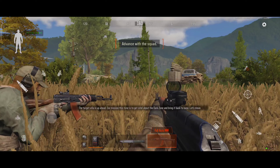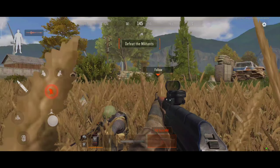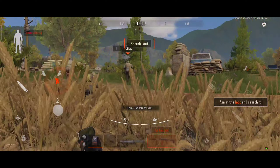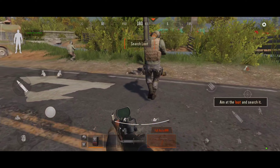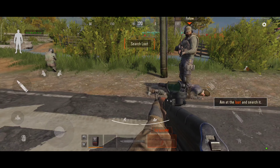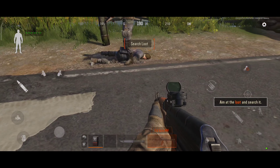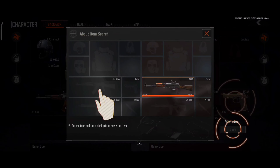The villa's just up ahead. Our mission is to locate the Dark Zone intel and bring it back. Area safe for now. New guy, search the body. Looting is the quickest way to resupply on the battlefield.